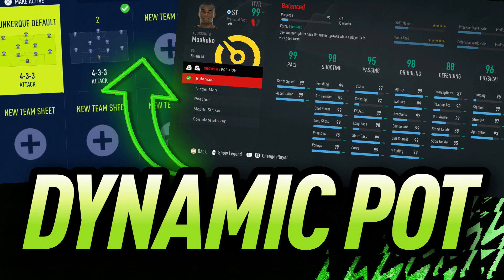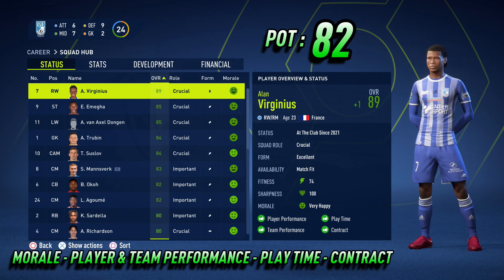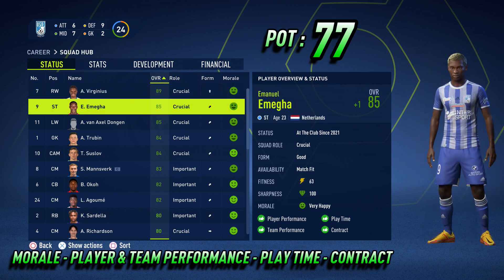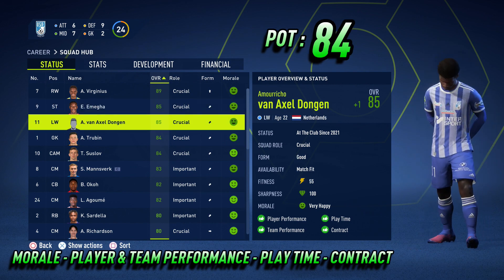To maximise the effects of dynamic potential, you need to keep a very close eye on your players' indicators — those being morale, player and team performance, playtime, and contract. For your young players' potential to upgrade at the end of the season, you need at least four out of five of those to be in the green.